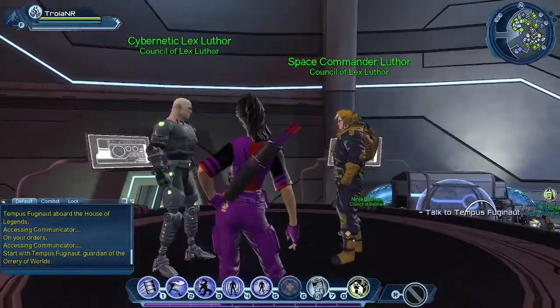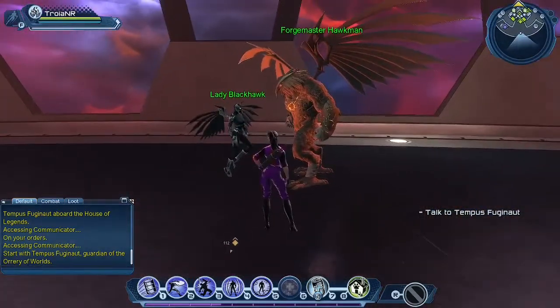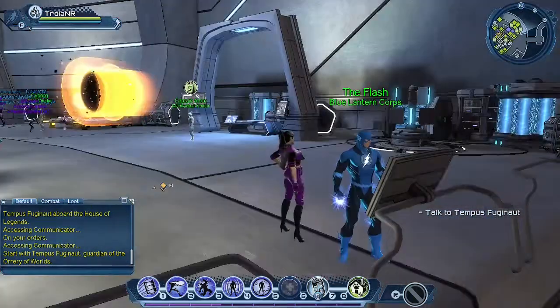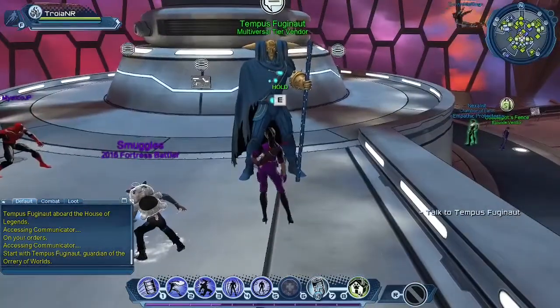We got two Lex Luthors over here — Cybernetic Lex Luthor and Space Commander Luthor. We got Lady Blackhawk and Forgemaster Hawkman. The Flash from the Blue Lantern Corps — very nice to see if you've read Blackest Night. Let's talk to Tempus Fugionaut.